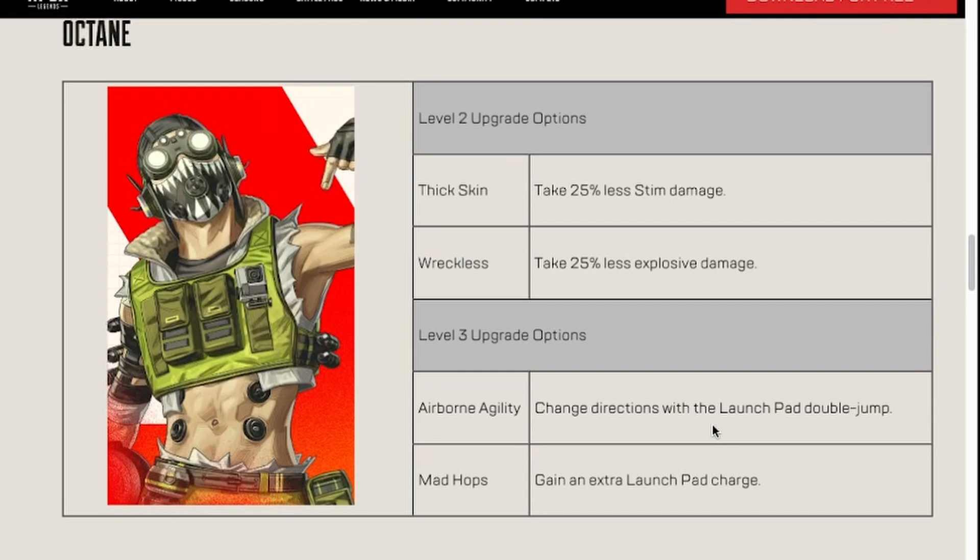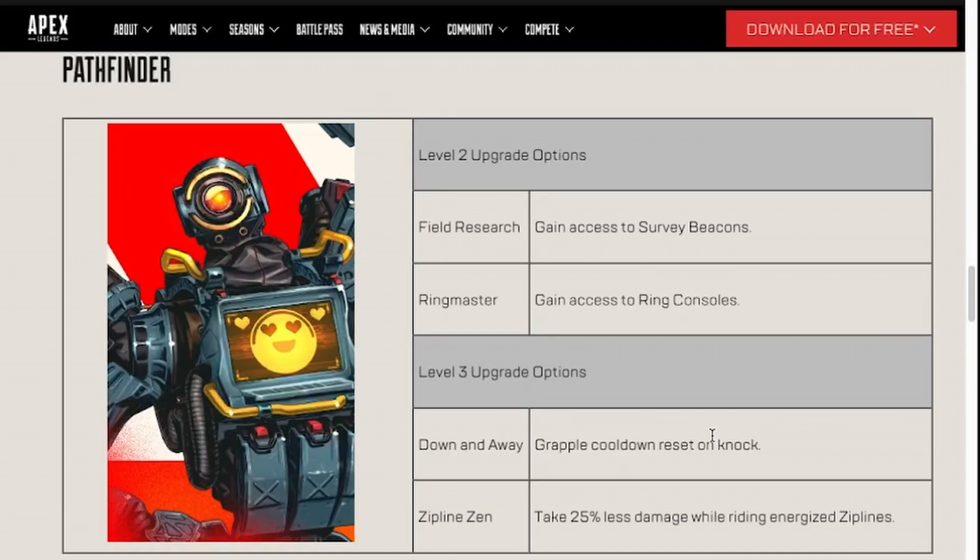With that being said, MadHops ThickSkin Octane is probably going to be the one you see the most. Airborne Agility is interesting, but MadHops is probably the most effective and efficient, and it'll probably end up doing the most for you when it comes to getting further in your lobbies and winning games. ThickSkin is probably always going to be the viable factor, but Airborne Agility and MadHops may just boil down to what type of player you are and what would help your playstyle or your teammates the most.